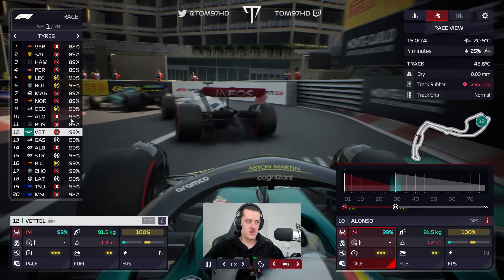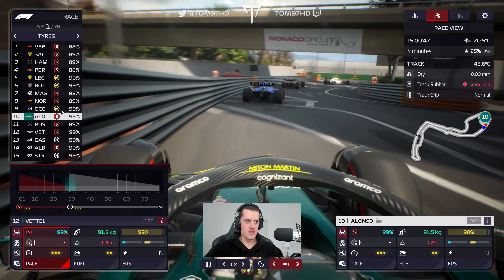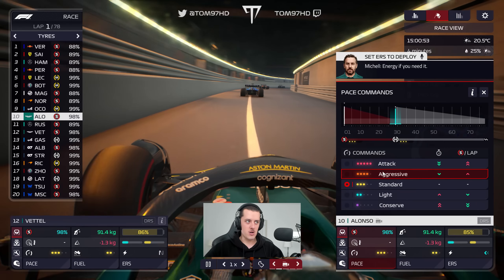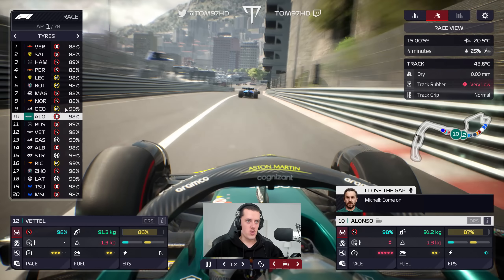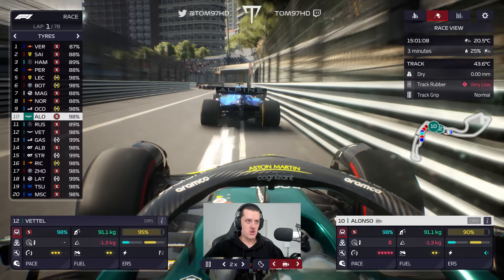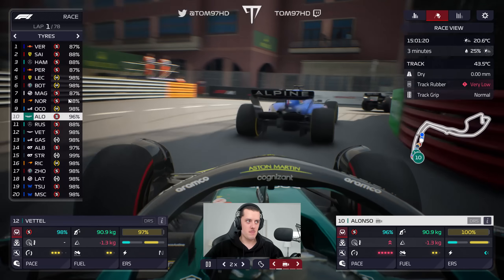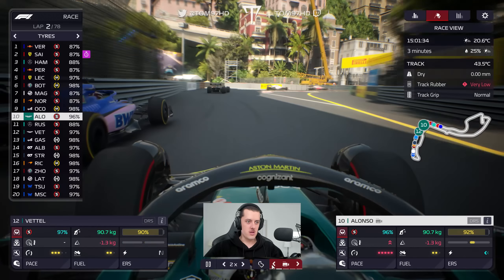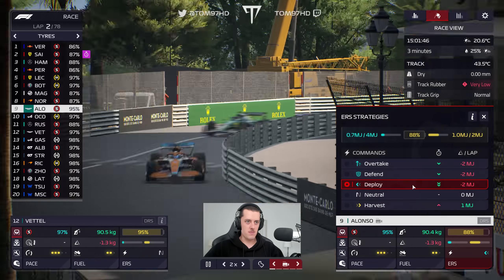Sebastian is on a 10% fresher soft than Russell, so those unused softs might struggle to make it to the rain. The fact we have an extra 10% is a good thing for us. I'm hoping the lighter car will help us manage tyres and be a bit quicker in the first stint. I'm going to see if we can go for it with Fernando and try to get past Ocon — it's going to be extra important to get ahead of the Alpine here.